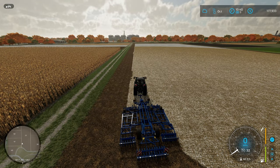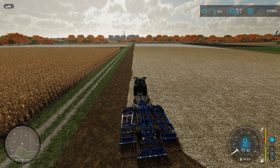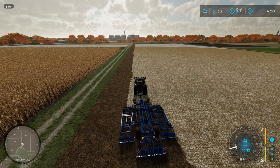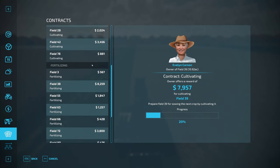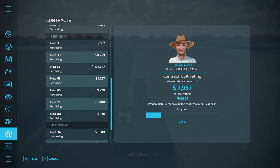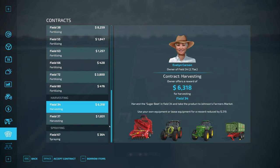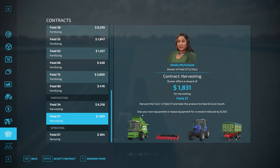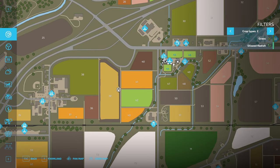Now that we've given the AI ample room to turn around on either end of the field, we'll let them take over and look for a new contract to do. We have a cultivating contract going — what do we have for harvesting? There's a sugar beet harvesting and a corn harvesting contract. That might be fun. It's field 37 — and we're in 39, so it's actually right nearby. Let's go ahead with it.